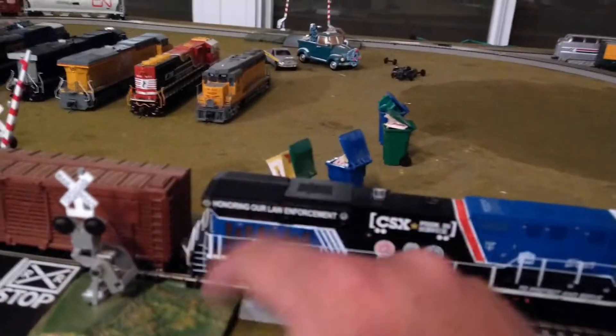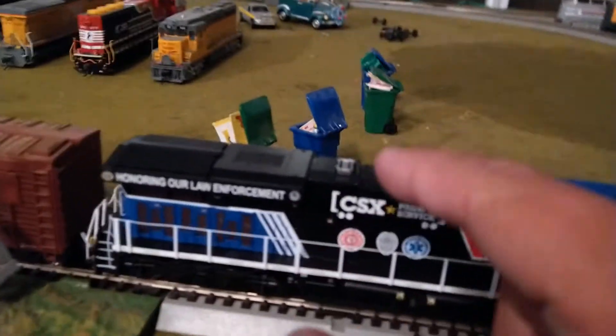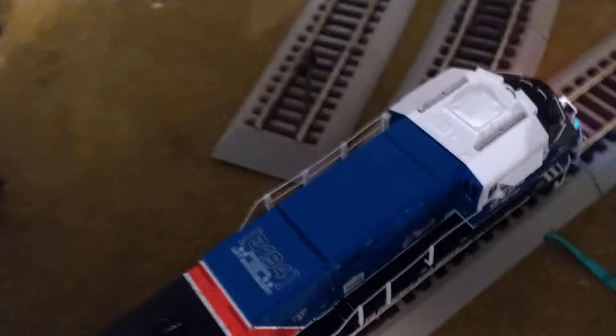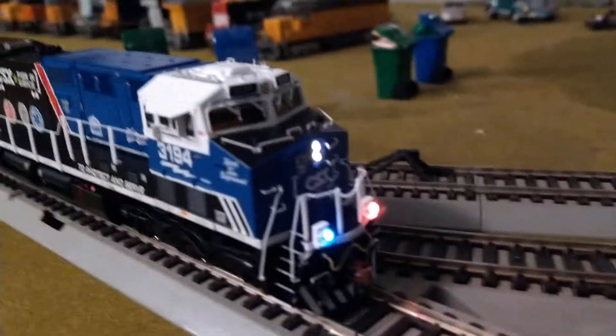I mean, this is nice right here. Not bad. This is what I really like — maybe the horn, the RSYT horn, and where it says 3194. And in the front of it, the blue and red ditch lights, which are really nice. I like the front of it, the nose, the window on the door.